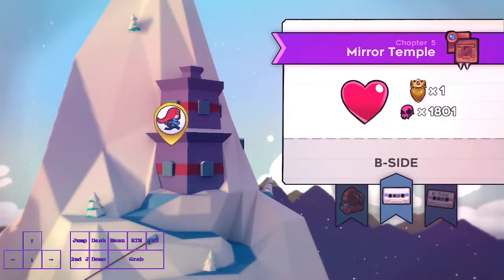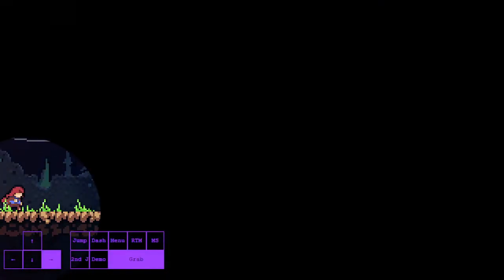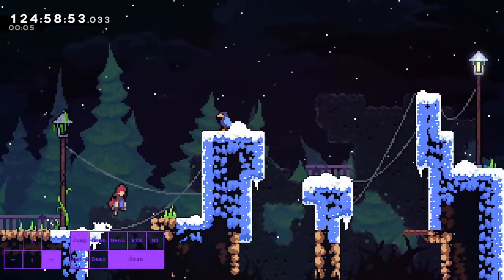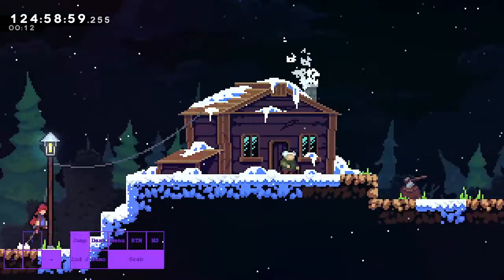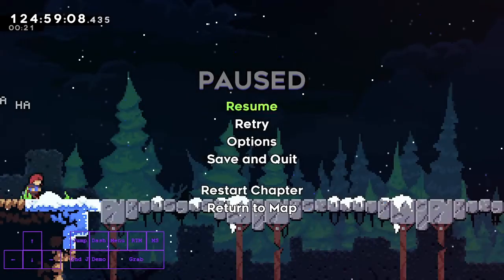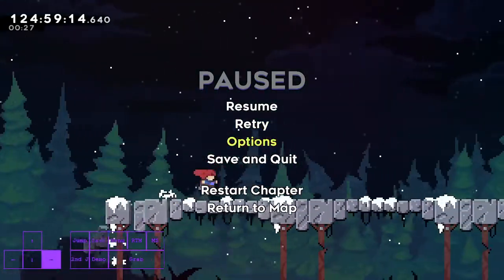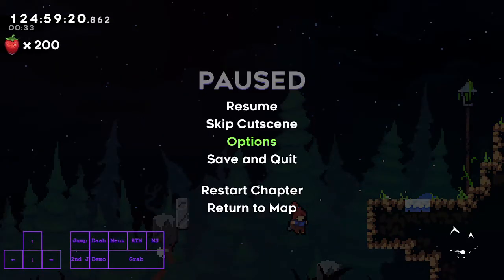The other relevant one is block cutscene skip. This one is really easy to do — 5b skip is the most input-heavy one; the others are really easy. For this one you just press restart chapter, get menu storage. Once you go on the bridge, highlight the options menu. Then once you're on the cutscene press confirm back, and then you can either scroll up confirm or press return to map and you'll skip the cutscene.